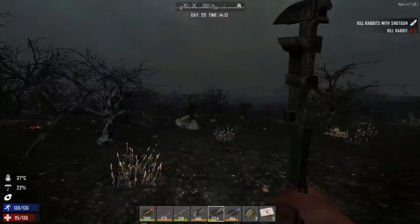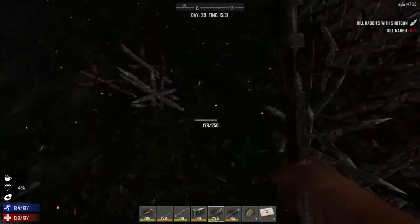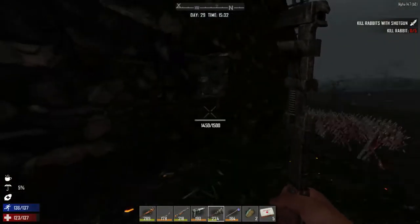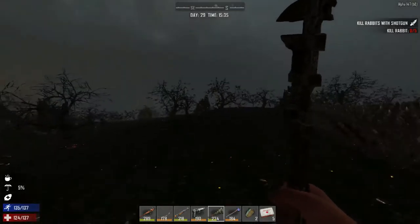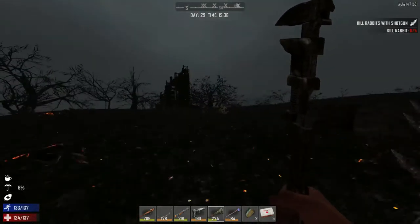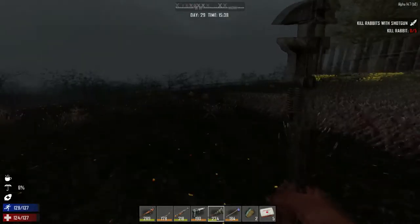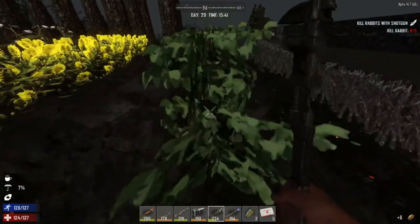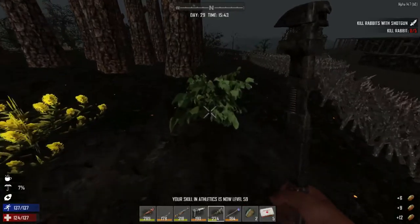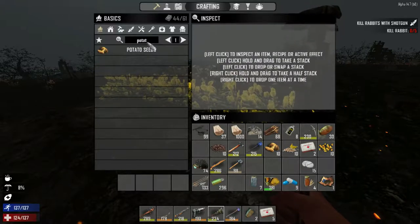I have everything I feel I'm gonna need. We do need to repair this wall at some point — the spikes are all trashed and we're missing a block, so we'll need to replace that with a cement block. Let's run in this direction and take a quick peek at our crops. We might have to harvest these right now — we need to make sure we have potatoes. Potato seeds — we need to make 10 more of these.